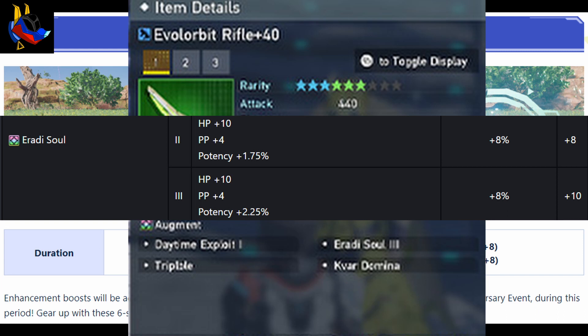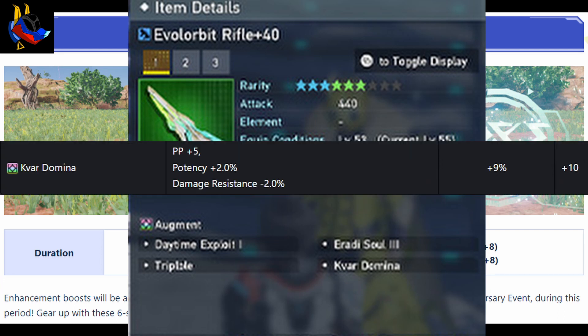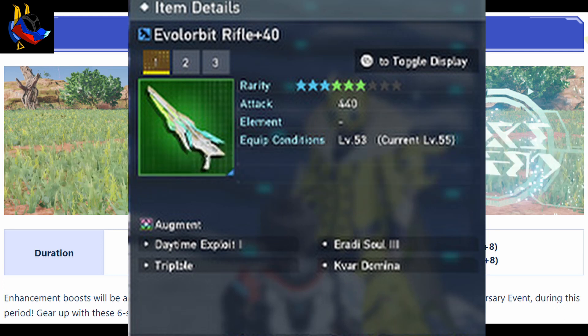There's also another universal augment called Creepable, which adds 2.0% to all stats, and then Quadromina, which also adds another 2.0% to all stats. All of this adds up to 8.75% potency if you include Daytime Exploit, or around 6.2% without it.